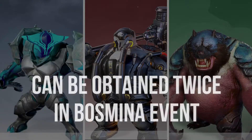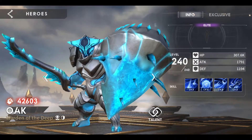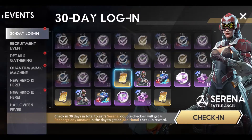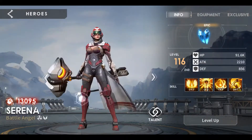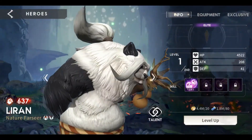These three heroes — Oak, Hercules, and Boar — can be obtained twice in the Basmina event. It is advisable to take Hercules or Oak, with all three being about equally useful. In the 30-day registration event, you get a total of two Serenas. She is the best healer in the game; however, since she is difficult to reach as free-to-play, Liran can also be used.